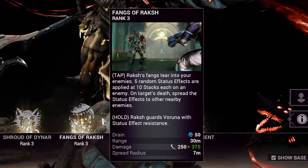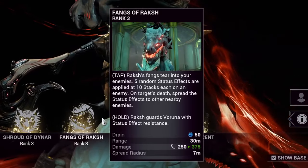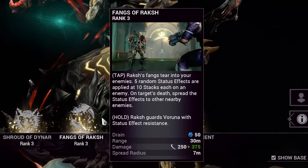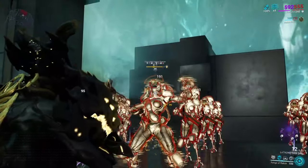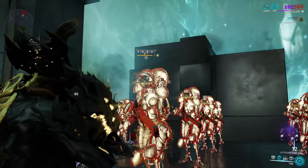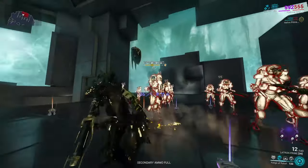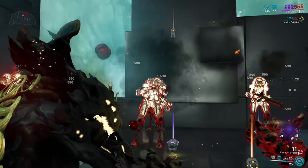Veruna's second ability is Fangs of Raksha. Leaping towards a target, it applies five random status elements on them. If the target is killed with the elements still remaining on them, it will spread onto nearby enemies, and that scales with range. I do like this ability, but the only downside is the RNG elements it applies — some are stronger than others and some aren't that useful, but either way it's still good. But if I was to subsume an ability off of her, this would be the one.